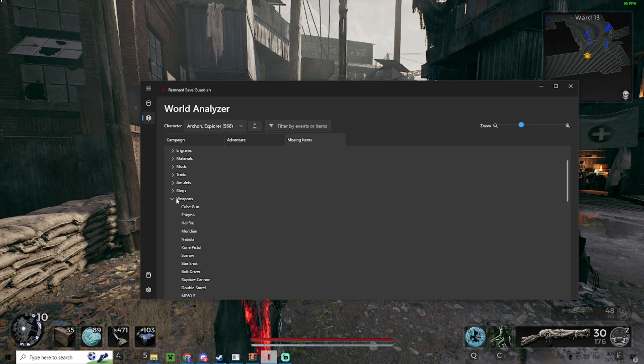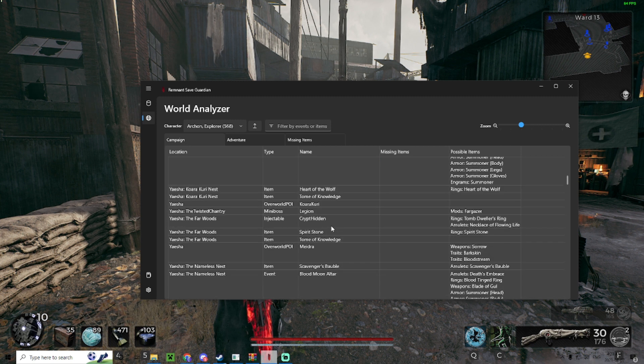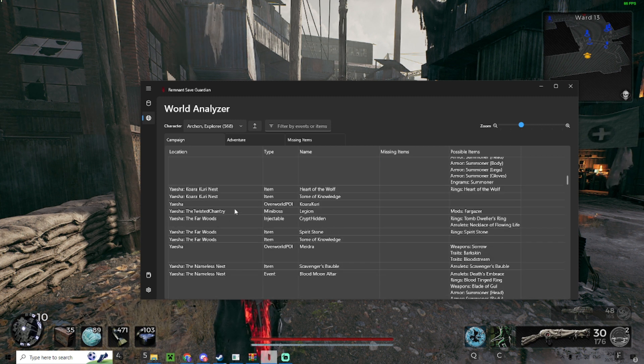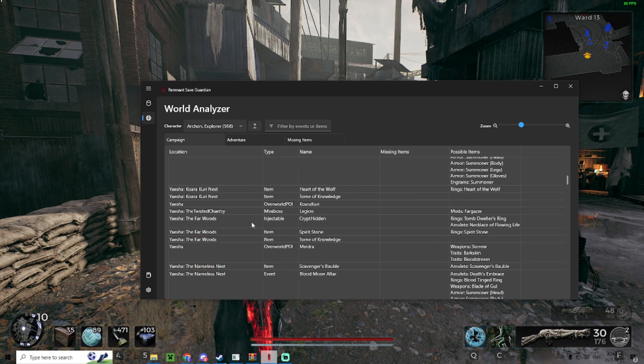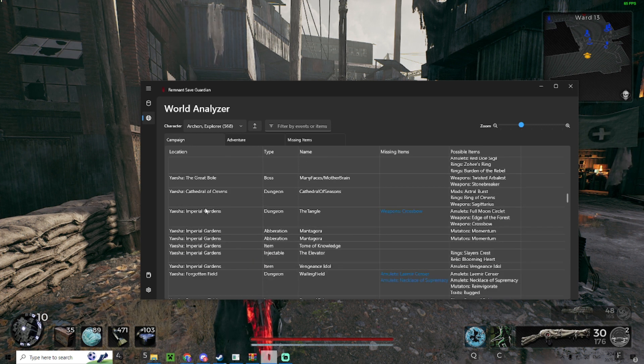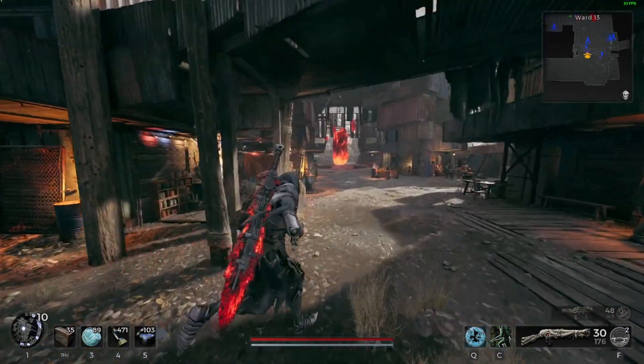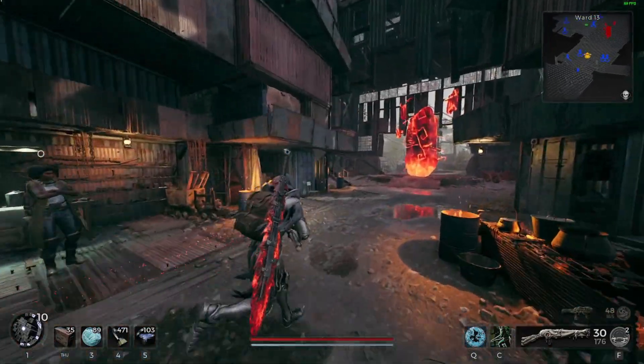So this is just for the purpose of finding what missing items you have. It's just so useful because it saves you so much time. I already found something — like I skipped Yesha, I was like I'm not gonna explore more because I don't know if I need anything in this world. But there were like two question marks on my map, and it was the Cathedral of Women, and I didn't know it was on the map until I saw that. And I had a missing item in the Cathedral.